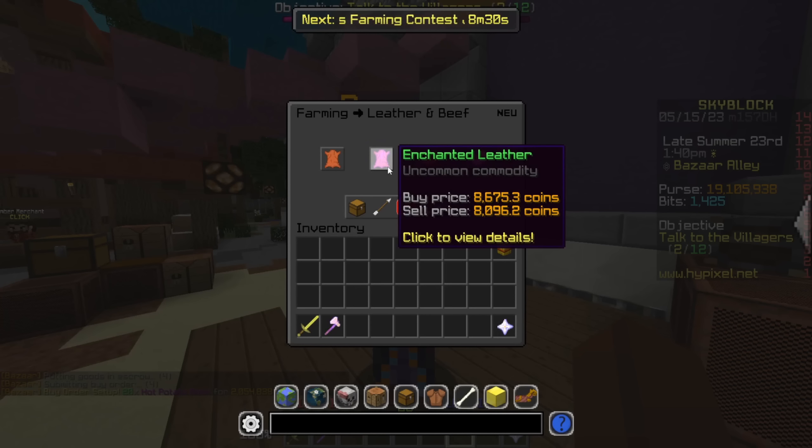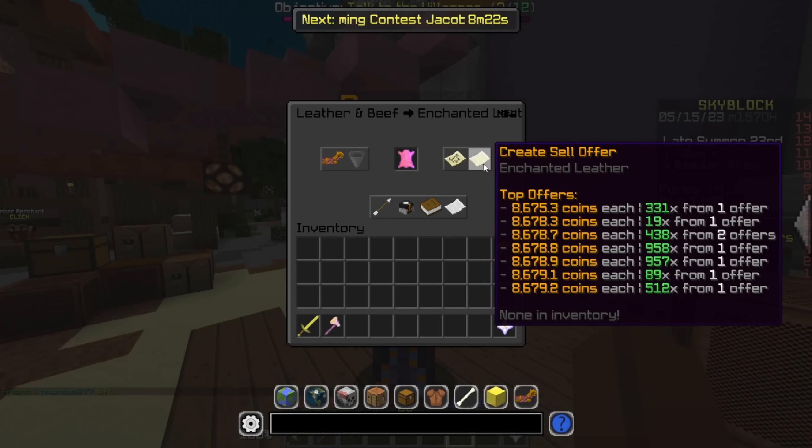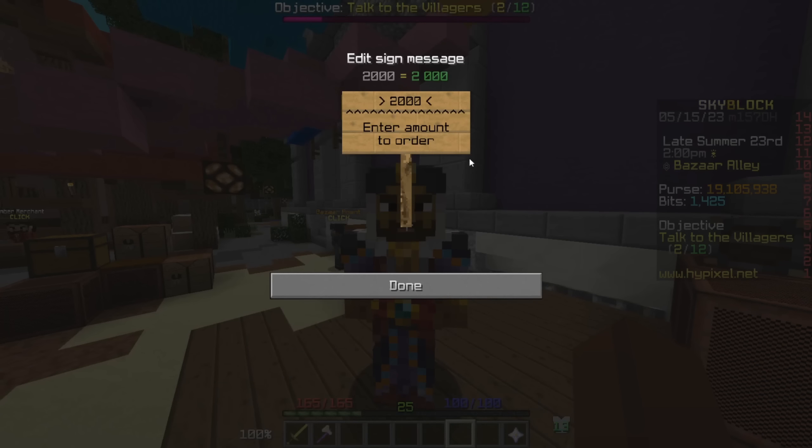I also noticed that enchanted leather, even though it's pretty cheap, might have pretty good profit margins — we should be getting about 500 coins per block, which is solid. Let's make an order of 2,000.